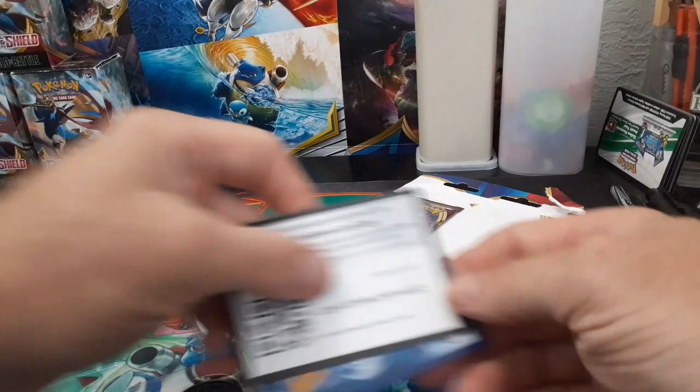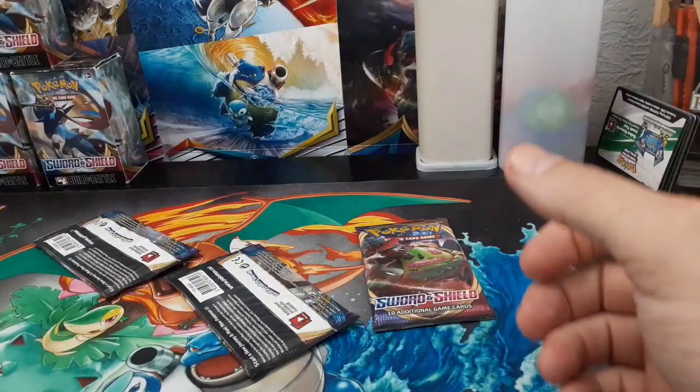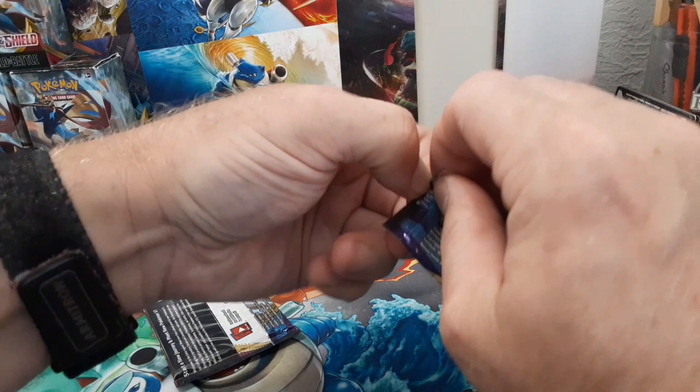Here's the code card. I need another Garchomp coin — I have plenty of those. Let's get into that first pack. It is going to be Snorlax. He's pretty decent at giving us some pulls in the past. Last three-pack open was pure fire.